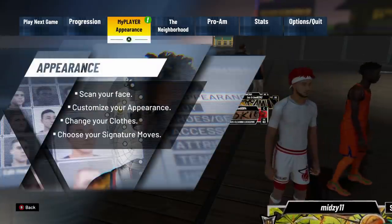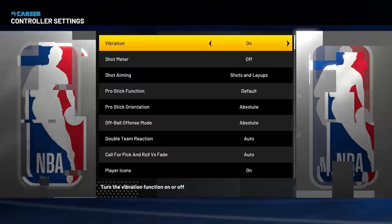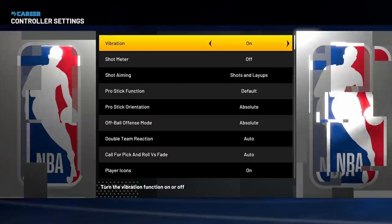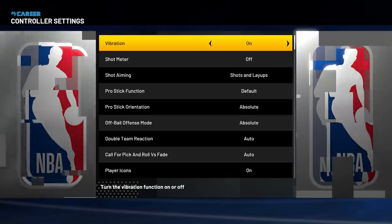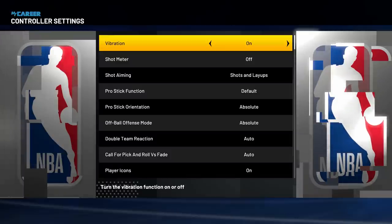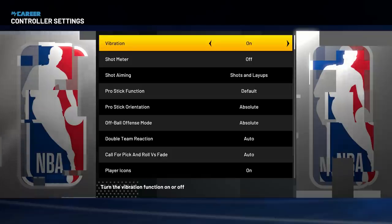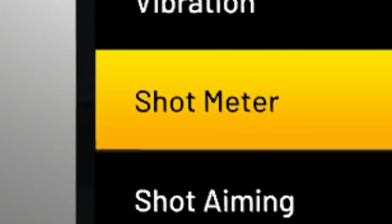Settings are actually huge when it comes to shooting. Go to Options, then Controller Settings. Starting with vibration — you should have it on no matter what. What vibration does is: as soon as you're supposed to release your shot, the controller will vibrate when you should release X or Square. To avoid vibration not working, make sure your controller batteries are fully charged, or plug your controller in — plugged-in controllers work with vibration more reliably than wireless.